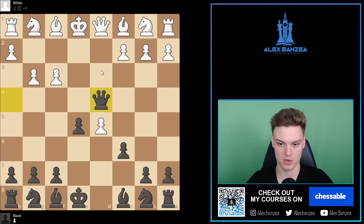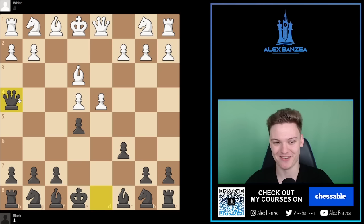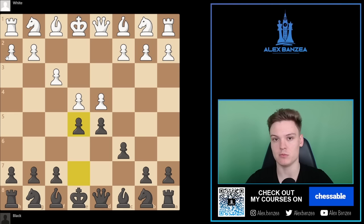Another move white could go for is Bishop to E3, which has been played against myself, and it simply leads to winning a pawn for black most likely after D4. White is simply going to go F takes E4 and then we have Queen to H4 check — another very nice trap — simply picking up the E4 pawn, and black is simply better thanks to the extra pawn in this position.